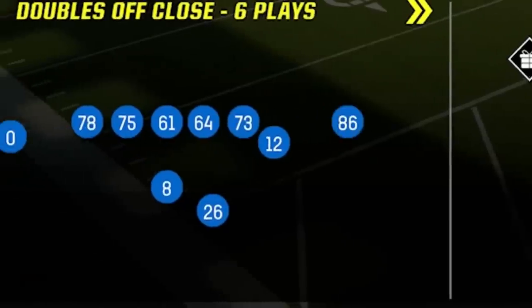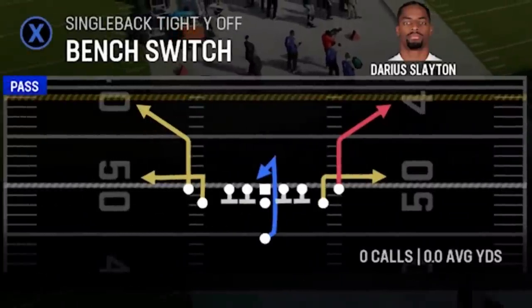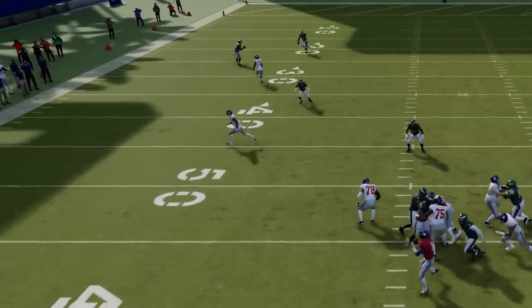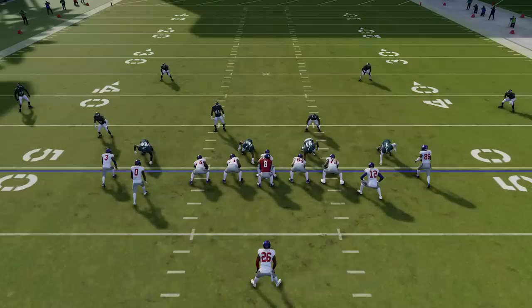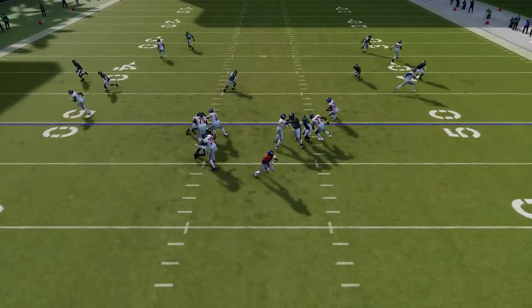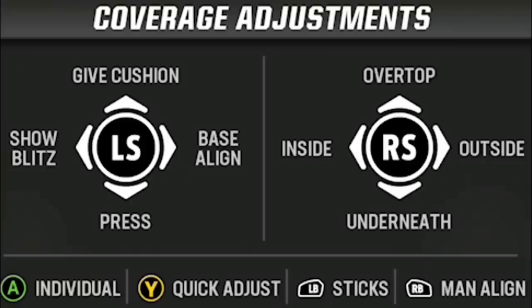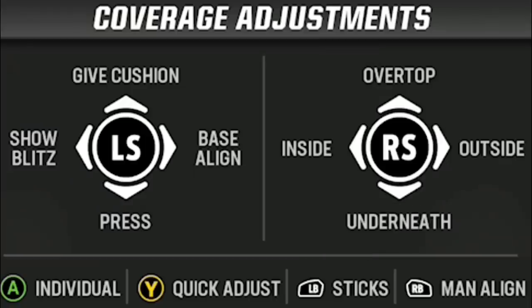You can also find matching cover 2 defenses when you see light blue flats called soft squats compared to darker blue cloud flats found in Tampa 2. To show you an example, I'll show how cover 4 match reacts to the bench concept, a common play found in multiple formations. You can see it prioritizes the deeper routes, leaving the shorter out routes wide open underneath. If I turn matching zone coverage on, the outside cornerbacks will drop down and man match those out routes, so every route is covered one on one across the entire field. You can always turn it off before the play by playing sticks in your coverage adjustments menu.